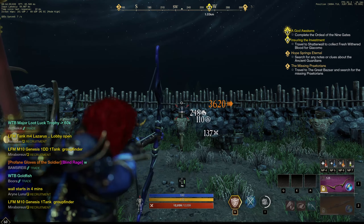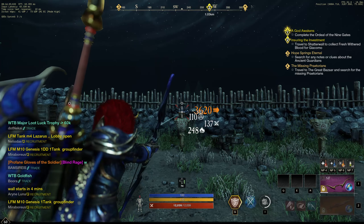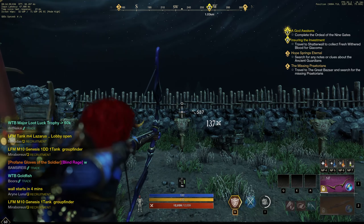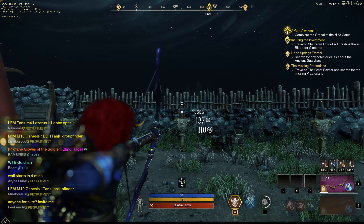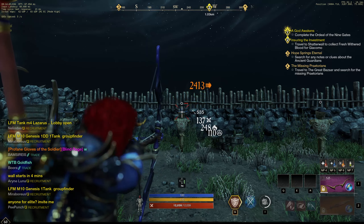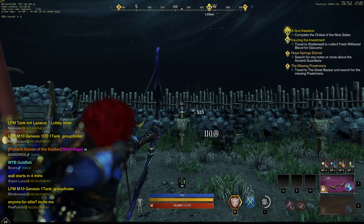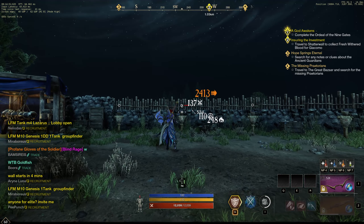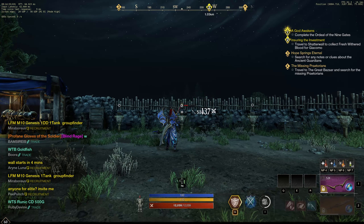Heavy attack: 3620. That's not so bad. And I'm doing 110 void damage because my bow does some nature damage. So why not 110. Okay, let's change to the nature bow.